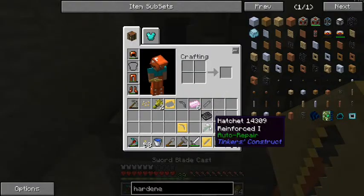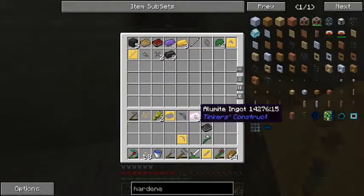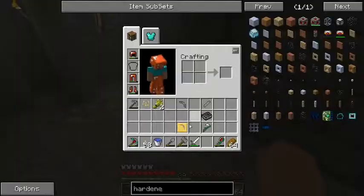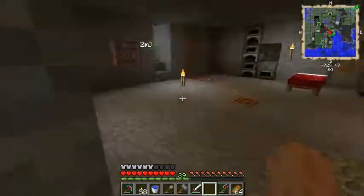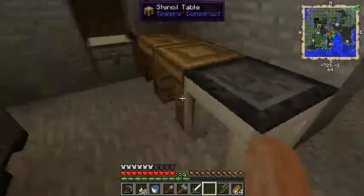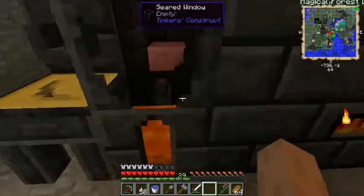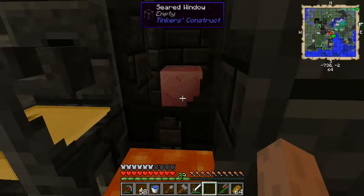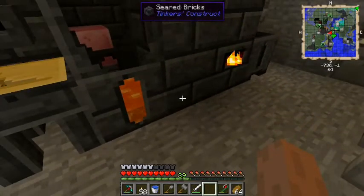I'm going to melt down one alamite ingot and save the others in case I need them later. I'll place the pickaxe head cast right there and throw away the stone pieces I made since I don't need them. Oh — look at that, alamite blocks have a heart on them! I did not know that. I'll be back once this alamite is done melting.